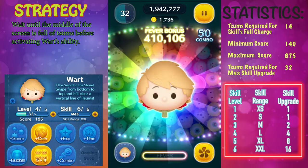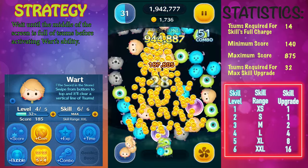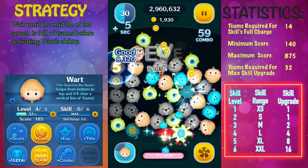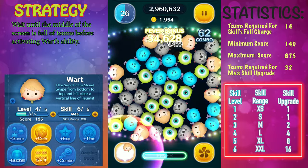If you want to get him to skill level 6, you're going to need to collect a total of 32 zooms, which is pretty normal for a premium zoom that is not limited. His skill ranges do expand in size — the clear radius increases as you level him up.